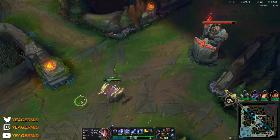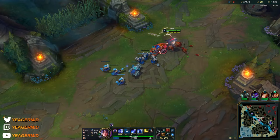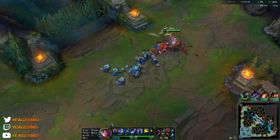And when you want to wave clear fast, you just fully channel your W and make it hit all of the minions. But it's especially going to prep the backline minions so you can just Q instantly — like this — and you just push it out instantly, almost.